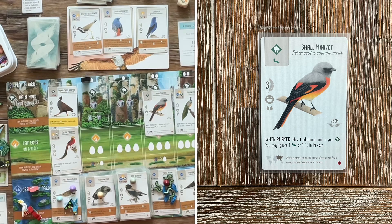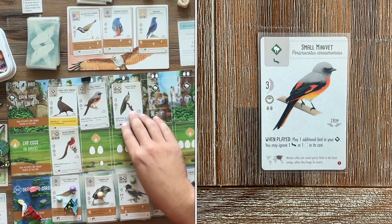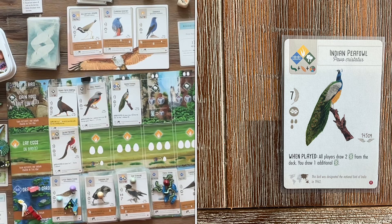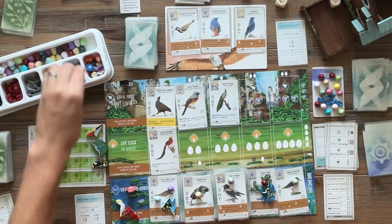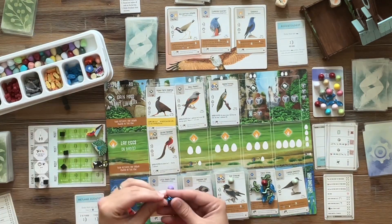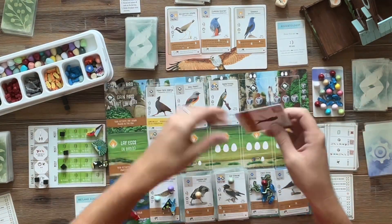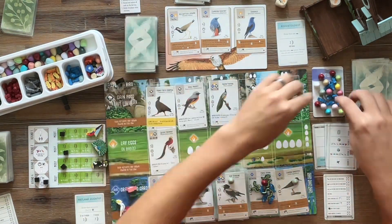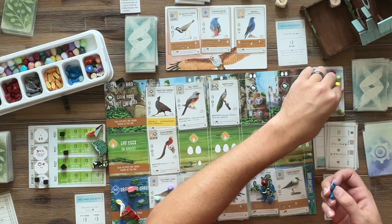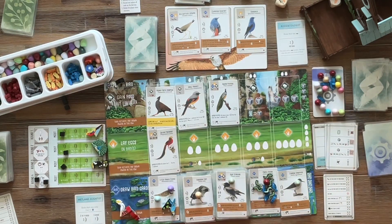Here we are with the last play of the game — the Small Minivet. Play one additional bird in your forest; you may ignore one worm or egg in the food cost. And here's the Indian Peafowl — the double play. All players draw two cards from the deck; you draw one additional card. With the eggs included, that was about an eight-point play. I give the Automa Horde Tokens, then realize these powers are optional, so I take those tokens back. We don't want the three cards. This game was just a cluster.